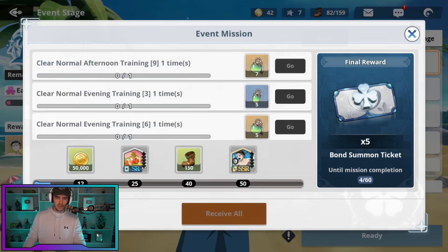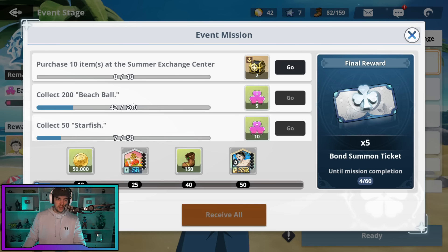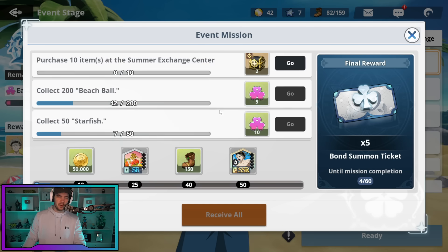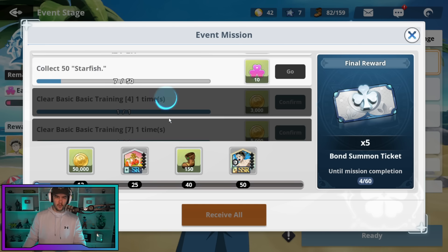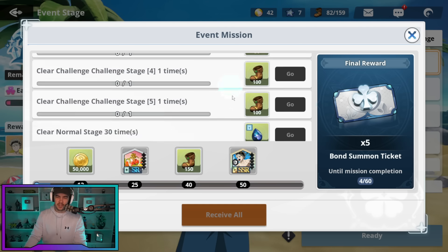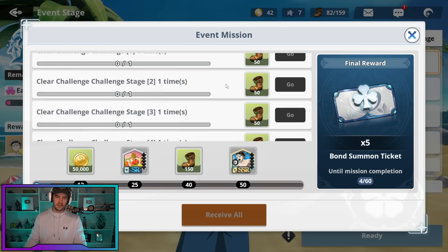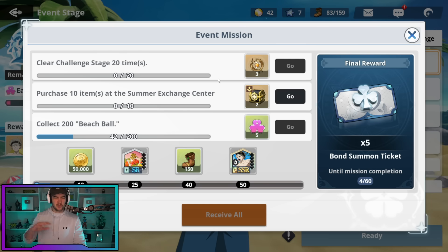Event missions will be decent. Things like purchasing items at the exchange, collecting beach balls and starfish — these will probably be those ones where you fill up the bar, collect it, and then fill it up again. I've done four missions so far. These one-time clears are nice; you do get a good chunk of stamina. For the 2,250 stamina you're spending, you're getting 350 back just from that, plus some stuff from the store. I think it's going to be okay to go and clear the challenges once, but grinding for summon tickets might not be worth it — especially for free-to-play players — because it's just a lot of stamina.